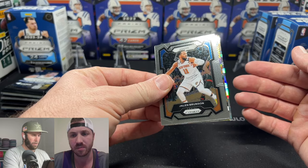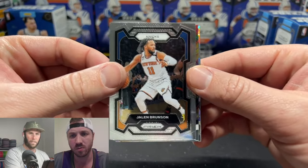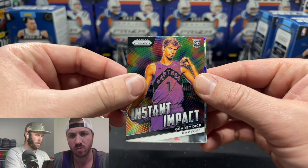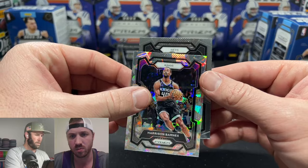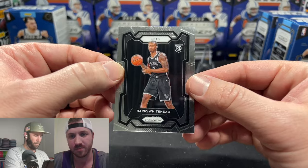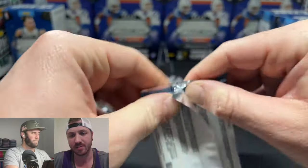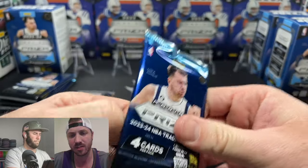We've got an insert here and a cracked ice — Jalen Brunson on the front, a rookie. There's a Grady Dick on the Instant Impact. Harrison Barnes Nets — I thought we might have got him in the very first pack. The curtain got me! Not that many of the rookies have curtains but yeah, Mr. Whitehead does have one.